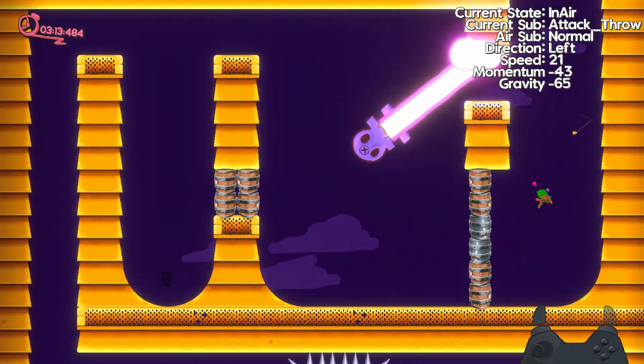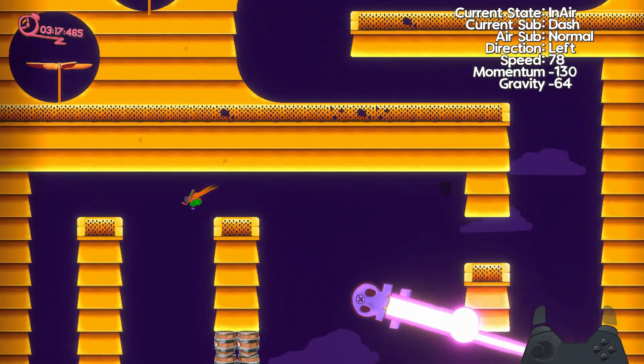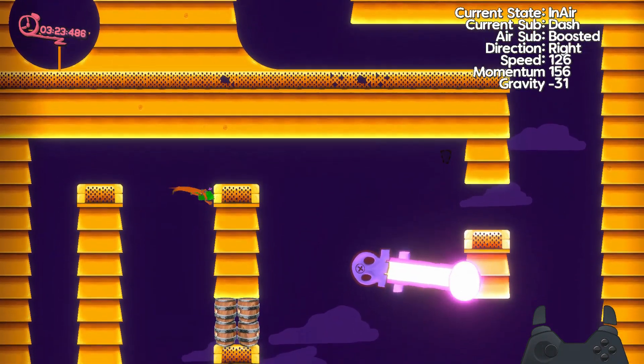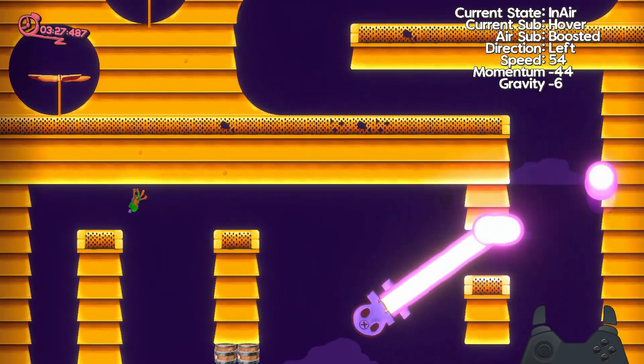This is obviously a lot easier than using a particle system, because I don't have to have information and logic for the particles to travel through space, I don't have to have logic for when to destroy particle objects — all I have to do is have a few line renderers to give the impression of a laser.